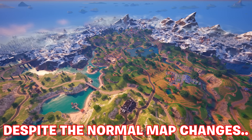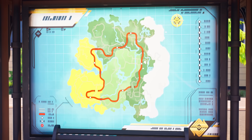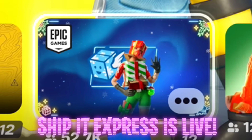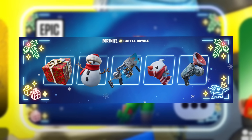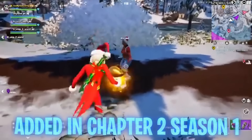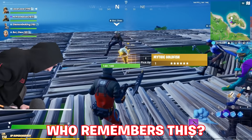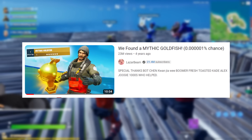Despite what goes on with the snow melting more towards the new year when this event ends — as seen on the train station screen — the new LTM for this Winterfest event, Ship It Express, has been added today where we can literally only throw things at other people. Excitingly, this has brought back the Mythic Goldfish, which was initially introduced in Chapter 2 Season 1 with odds of 1 in a million to find from fishing.